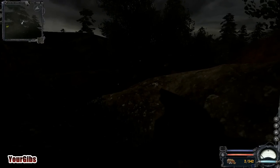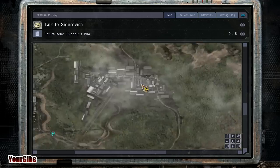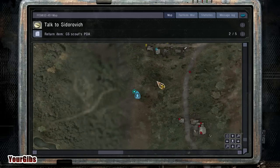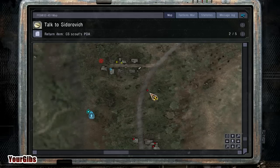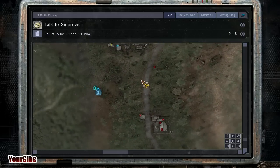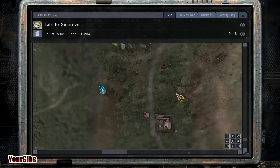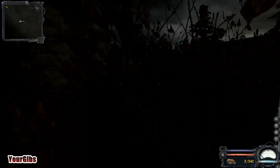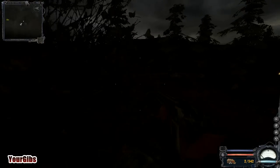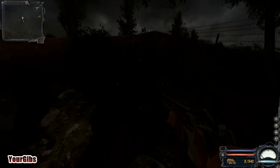I hear radio business going on here. Let's look at the PDA. Talk to Sidrovich. Okay, don't go that way. I remember I had an issue with this place in Shadow of Chernobyl. We're going to head up to Cordon proper and say hey, what are you up to, man? Jesus — how did you detect me, you bastard?